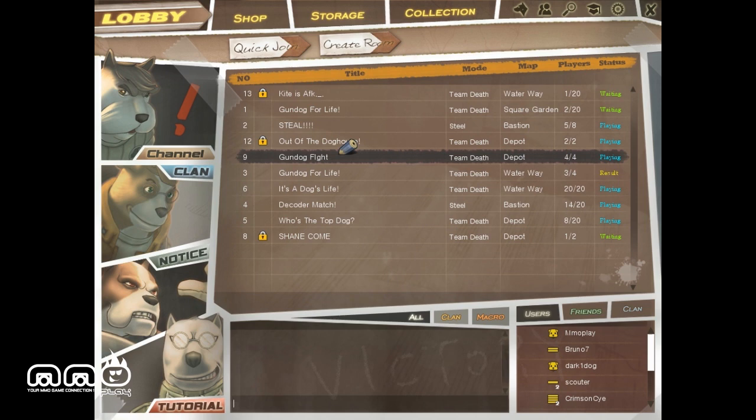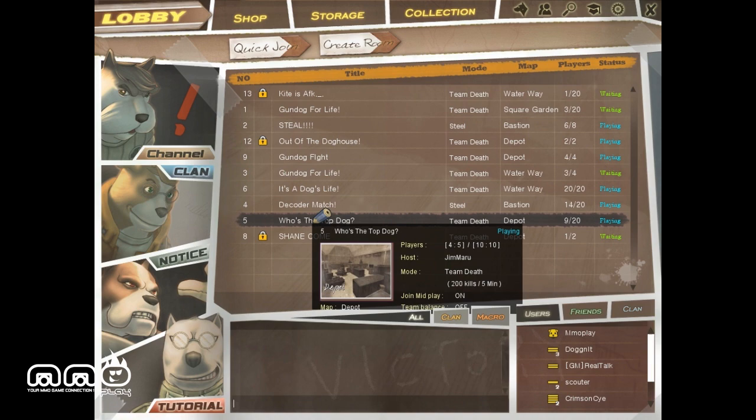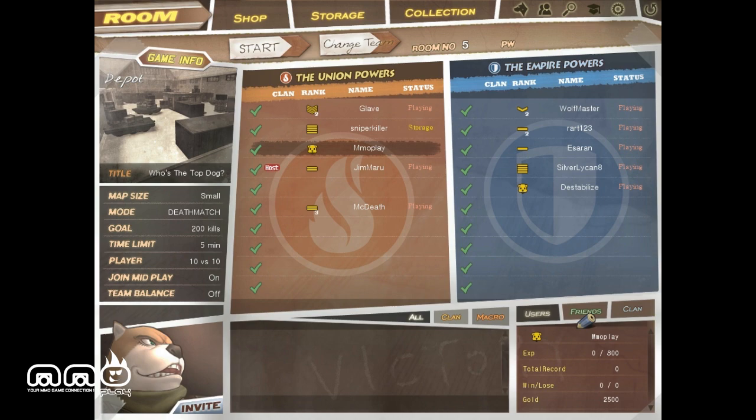Here is the screen that's got all the different games on your channel. The two modes you're going to find a lot are Team Deathmatch and Steel. You're also going to have different maps and different server sizes. I'm just going to pick a game that's going pretty well — 9 out of 20 players. Team Deathmatch — that's who's the top dog. How very punny.